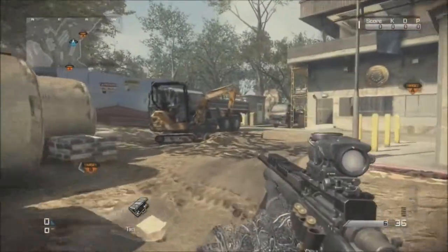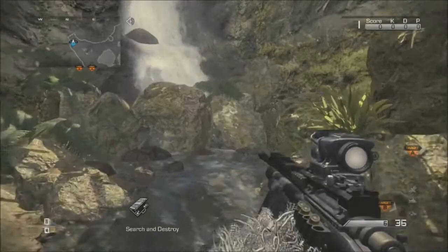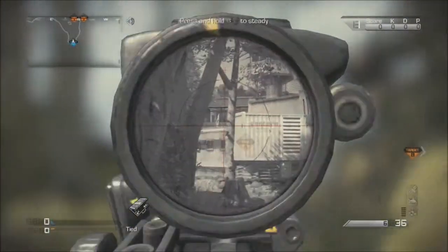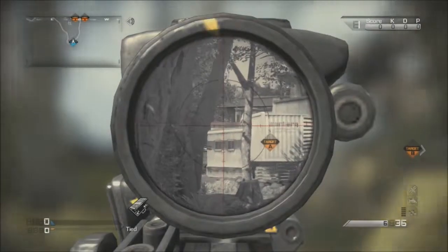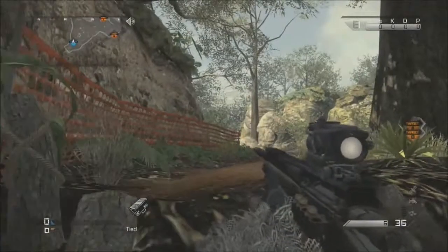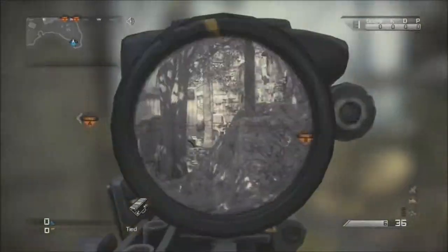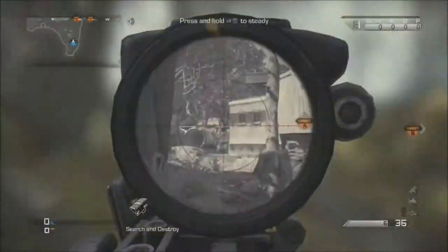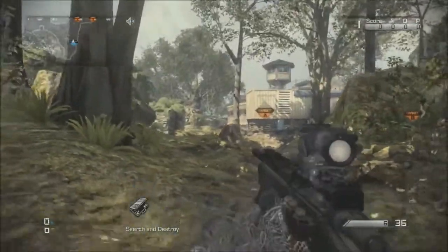This is a spot that most people know about and it's checked really often, so it's not the best spot. But you can get a really good view on the guard tower and get a good snipe off. You just have to watch your left flank - you can see the right flank right there. If you plant B side, you can move over here and get the pipes.